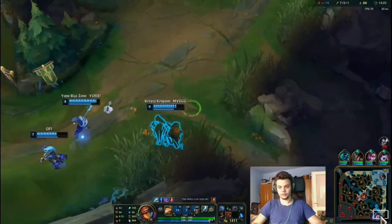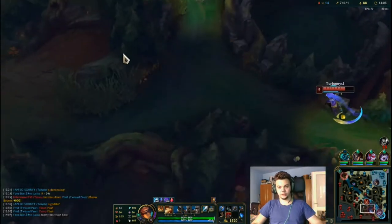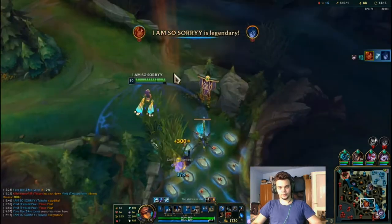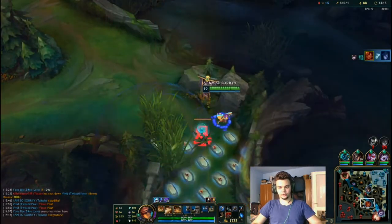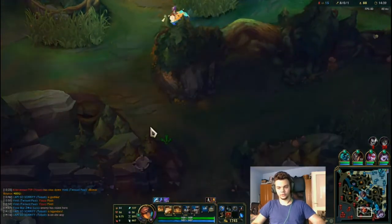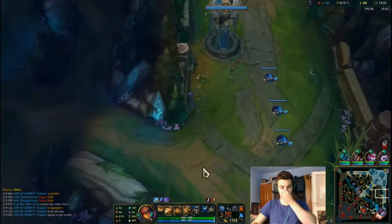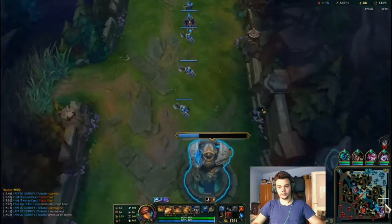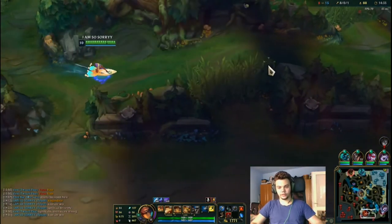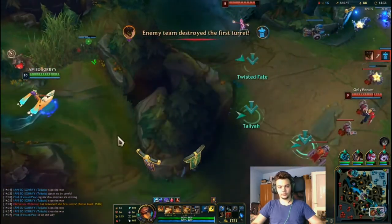I'm putting a very deep Vision Ward. Wait for the minions — very important, wait for the minions because you can see where they are. I think they are gone now. We go like this — I know there are no wards here, only maybe in this spot. We're going straight to the objective.